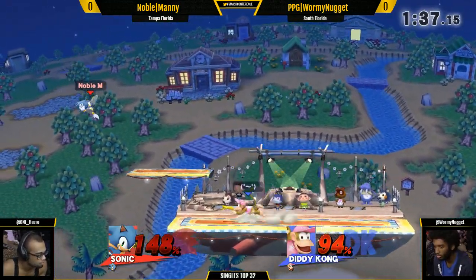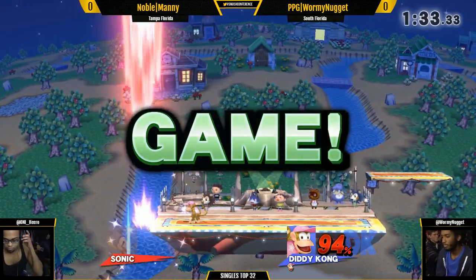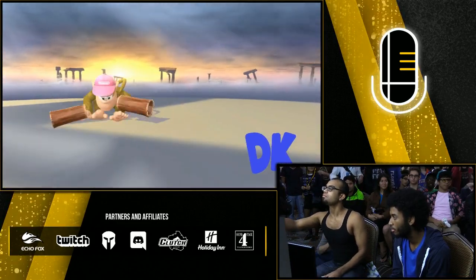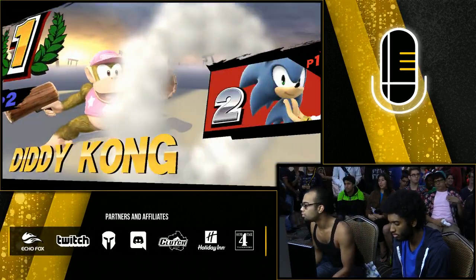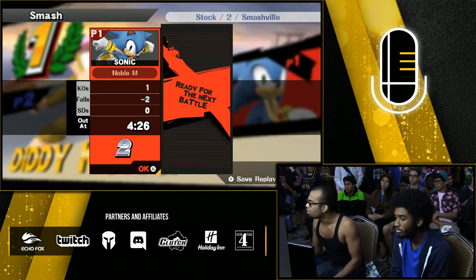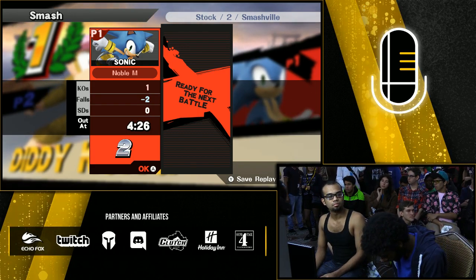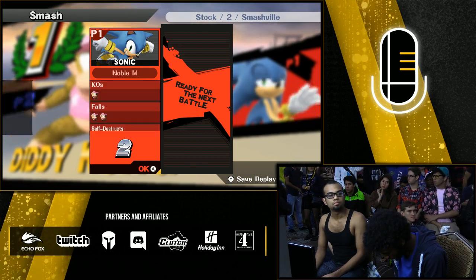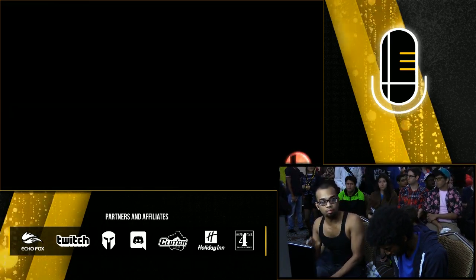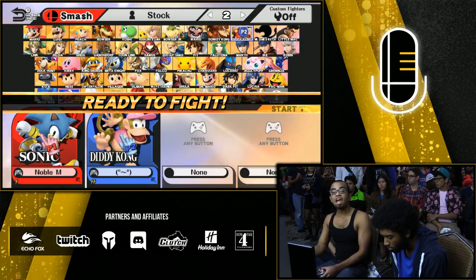Wormy Nugget's gonna want to opt for another up-tilt if he wants to catch Manny's landing. Finally, there we go — third time's a charm. He was gonna go for it. Wormy Nugget does tend to go for that — it's also very percentage-based, since it starts killing at 130, with Sonic being particularly thick. Thicker than a lot of people know — he's a fat character, really. It's the sneakers. He puts rocks in his feet. No shoes are naturally that pointy, come on son.